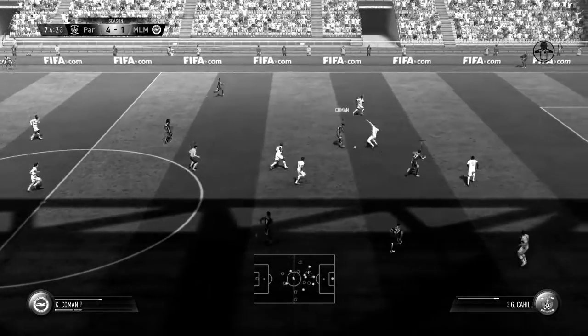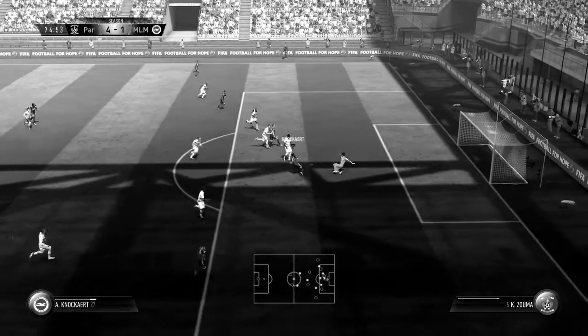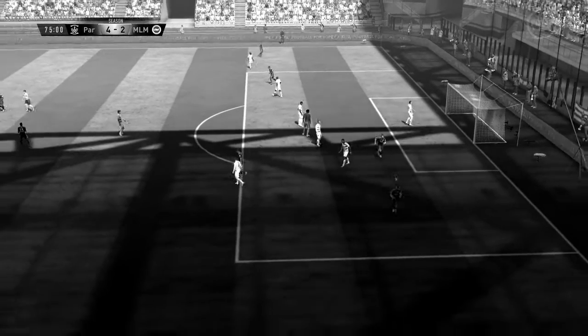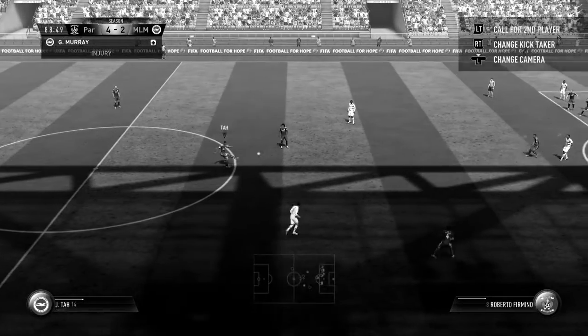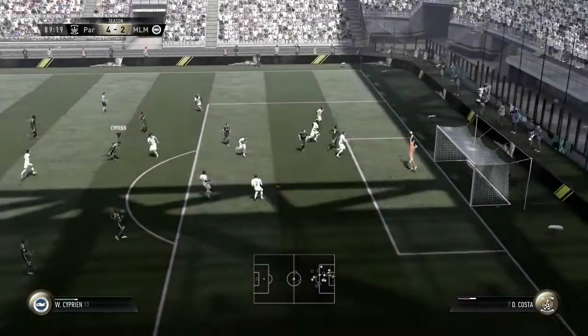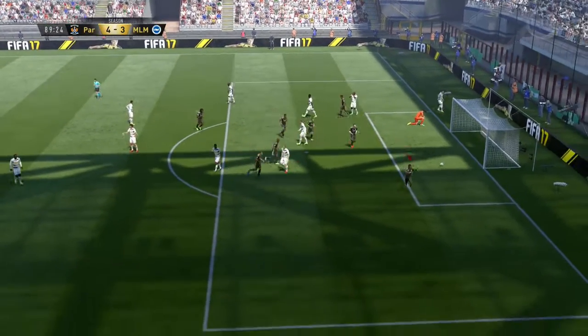We grab a goal back as Glenn Murray looks for the run of Anthony Knockhart, and Knockhart manages to slip the ball under the goalkeeper to make it 4-2. We then get another goal back from a free kick — it bounces and what a volley from Cyprian, who finds the top corner to make it 4-3 as the clock ticks towards the 90th minute.